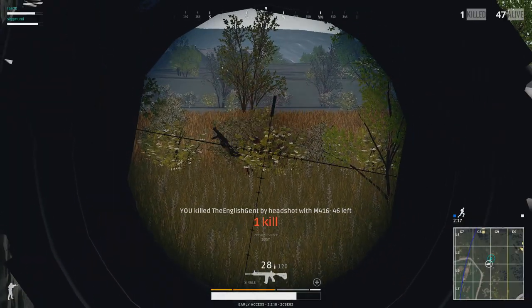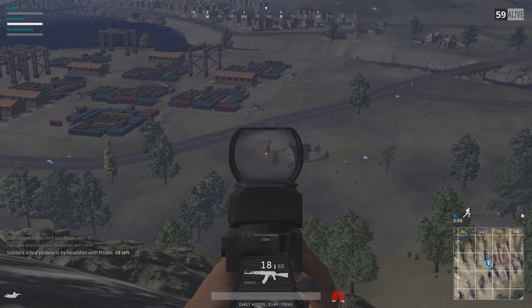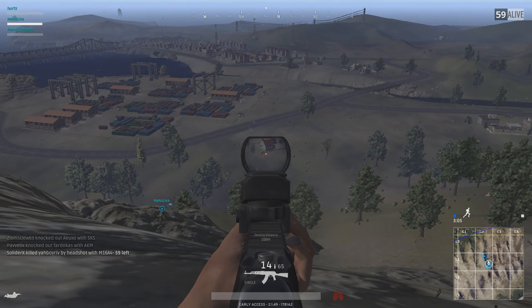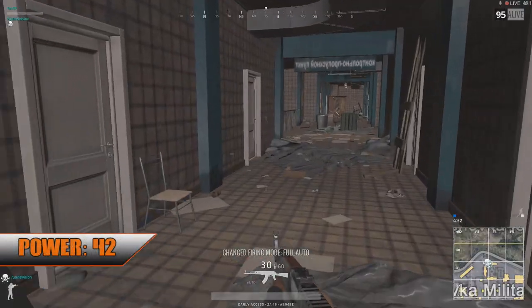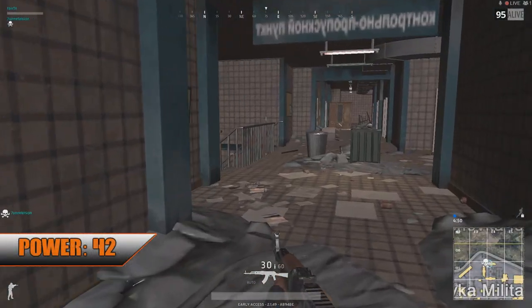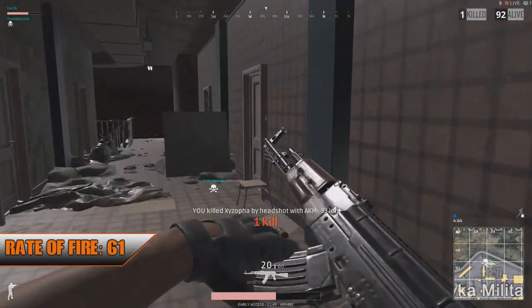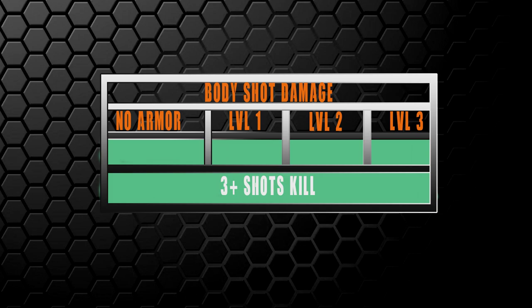To start off on a good note, meet the AKM. As popular and widespread as it can be, the select-fire Assault Rifle is chambered in 7.62x39mm, making it the heaviest hitting one among the four, with a damage output of 42. Pretty logical, given the fact that it shoots a heavier round, and contrary to that, it has the lowest rate of fire, rated with a stat of 61. A single body shot with the AKM to an opponent with no armor deals 42 damage, 38.5 for level 1 vest, 35.5 for level 2, and 31.5 for level 3.